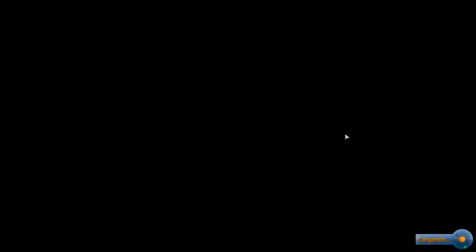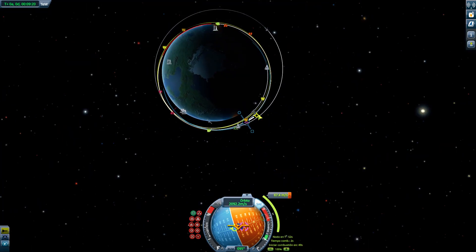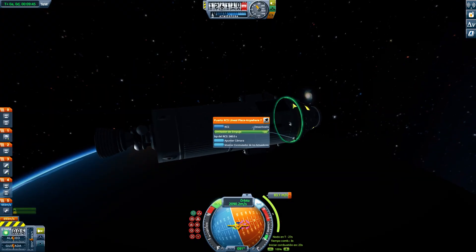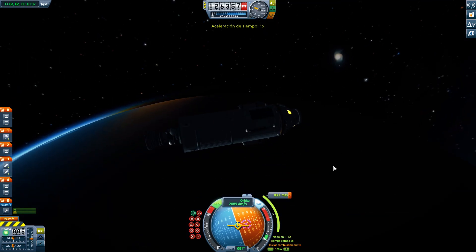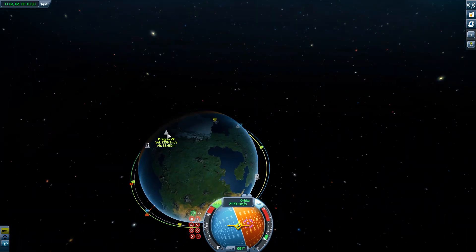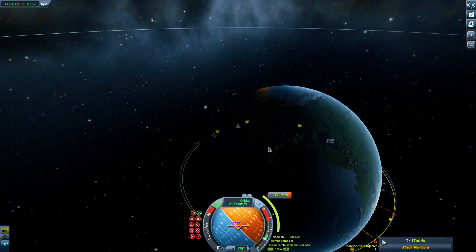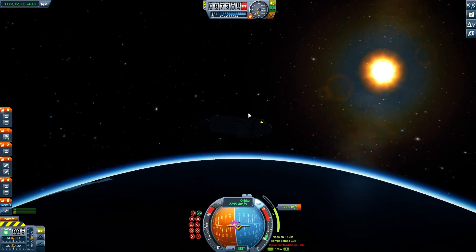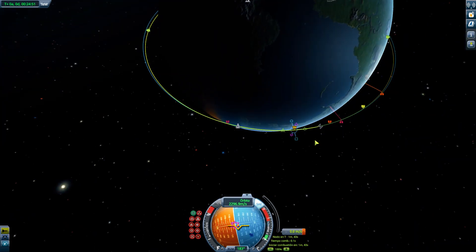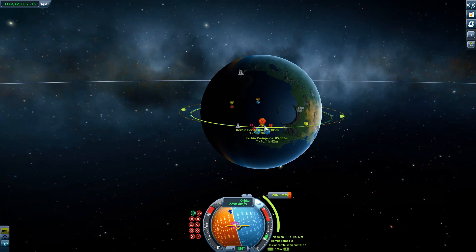So that needs some work. I need to decouple the first stage a little bit earlier, because right now the second stage only has half a fuel tank — otherwise it would be too heavy to recover the first stage. So I'll need to spend more fuel on the first stage, which makes it harder to recover as easily.